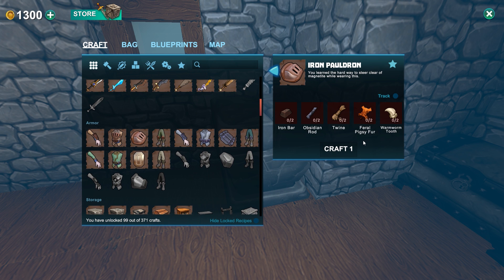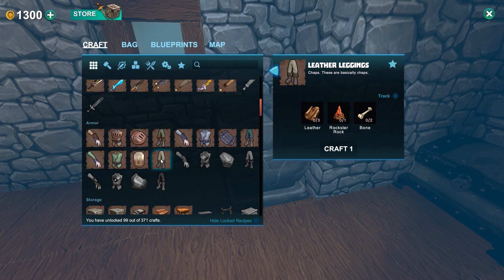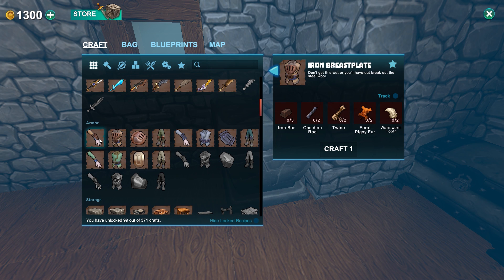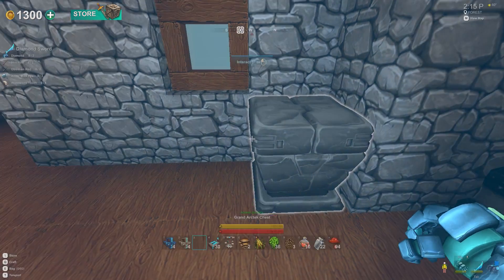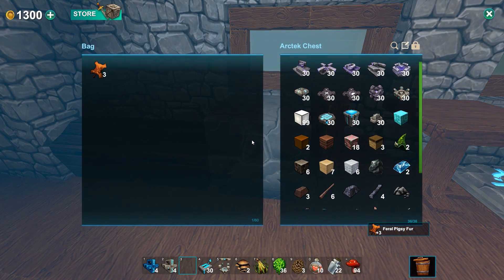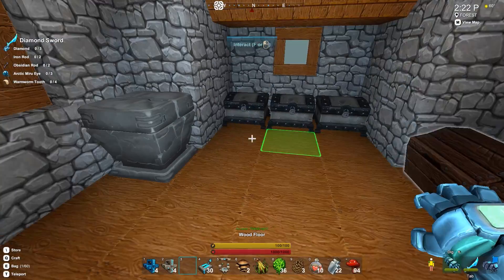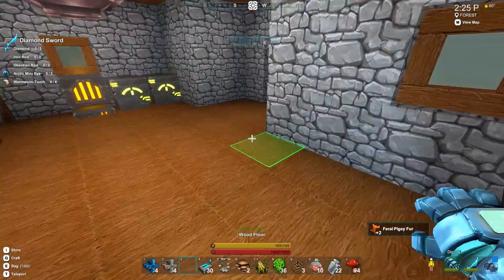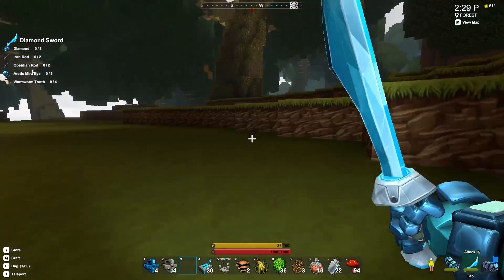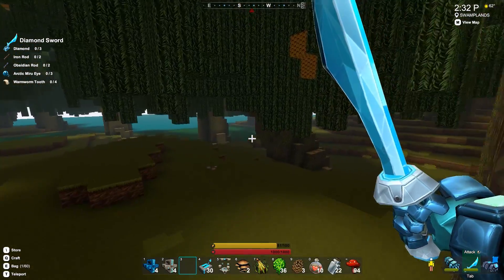Maybe we upgrade to iron armor. How much feral pigsy fur do I need? Two, two, two. I need eight feral pigsy fur basically. How much do I actually have? I've got three there, none there, and two there. So I need to go find myself some more feral pigsies, which we were finding over in the swamp. I need eight of those to make iron armor, which will be extremely helpful for me to have.